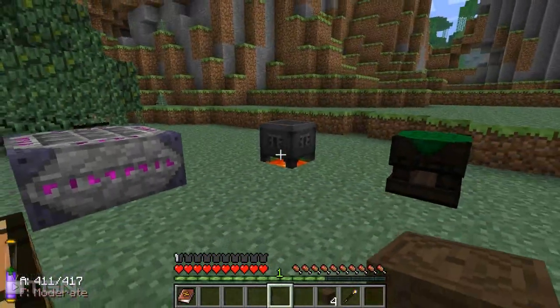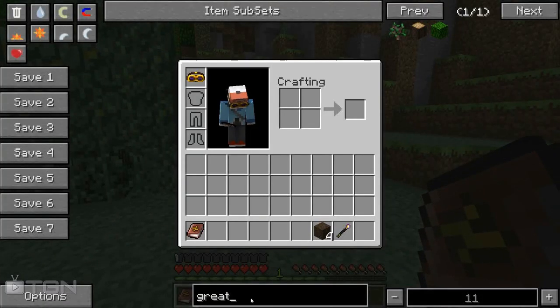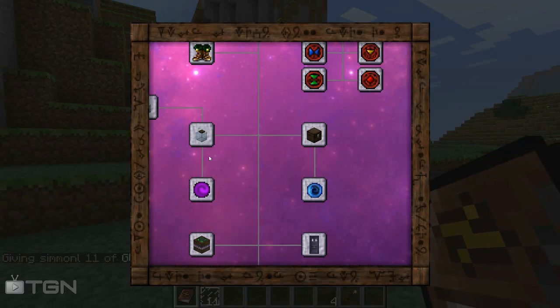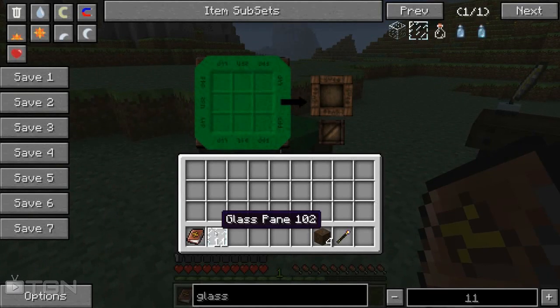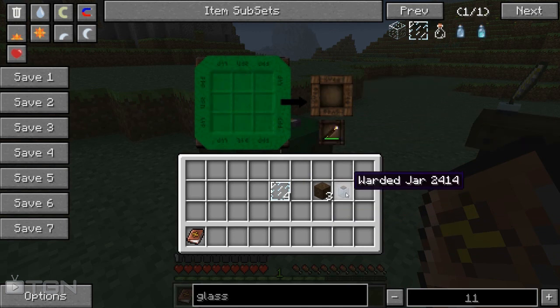Once you've got all your blocks, you're going to want to move on to making some glass panes. To make glass panes you just put six glass in a row and you'll get 16 glass panes - very easy. Now all we're going to do is put those around like a U with a great wood block at the top, and that will create it. We need to make it in an arcane work table. So let's go back to our arcane work table, throw this in like this, put one of our arcane wood blocks at the top, put our wand in, and we have a warded jar.